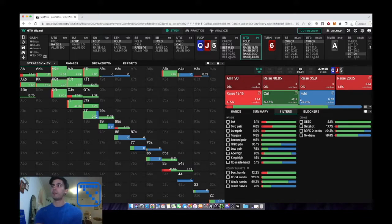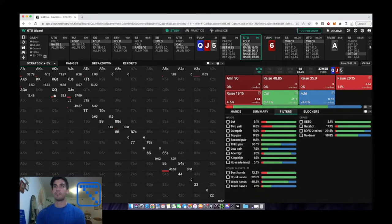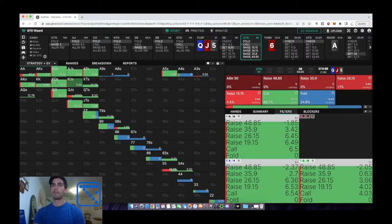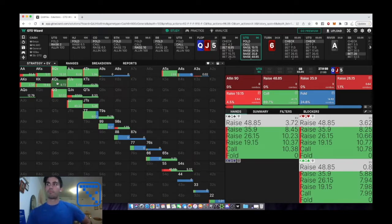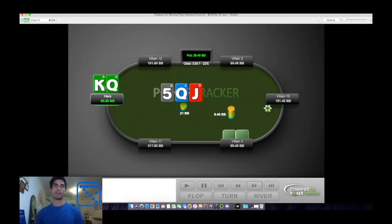With top pair second kicker, we may consider occasionally raising. GTO says we primarily call, rarely fold in position, and raise occasionally — raises are primarily two pairs, sets, and overpairs. King-queen suited raises the tiniest amount; the rest of the time it just calls. The EV difference between calling and raising is pretty insignificant. If villain is continuation betting too often, raising is reasonable since he probably has ace-king, ace-ten, or ace-jack — hands we don't want to give free equity. But we're in position, so we call.